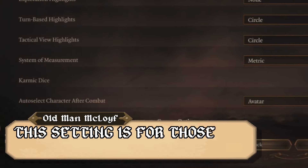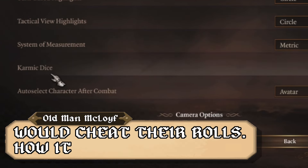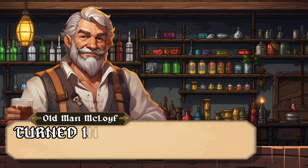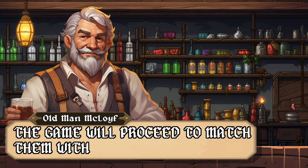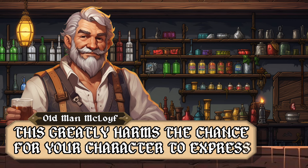This setting is for those who want a dungeon master that would cheat their rolls. How it works is simple: if you get bad rolls, the game will force some rolls to be turned into good rolls. Yet if you get some good rolls, the game will proceed to match them with bad rolls instead.